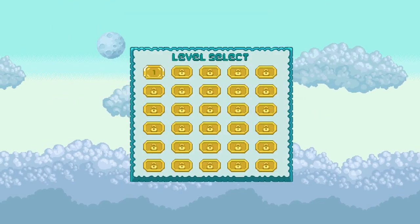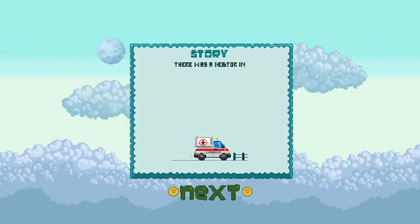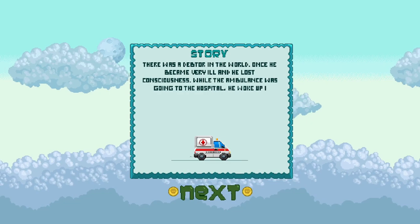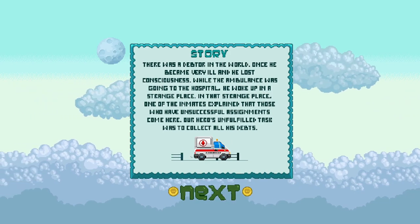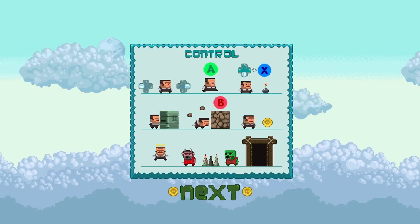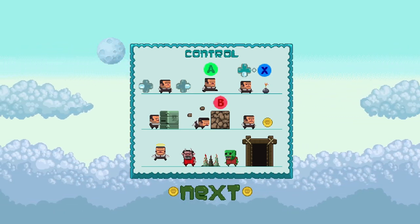So we've got a level select screen here. Story: there was a deader in the world who once became a burial who lost a conscience while going to the hospital. He woke up in a strange place. Controls: move, A to jump, X to put a bomb down, B to hit things.